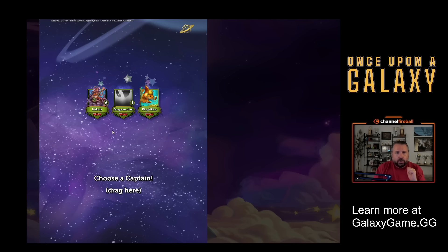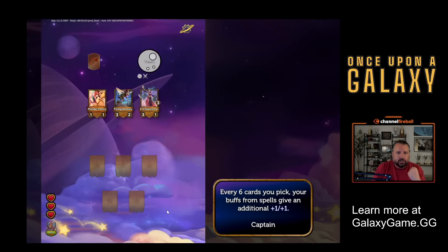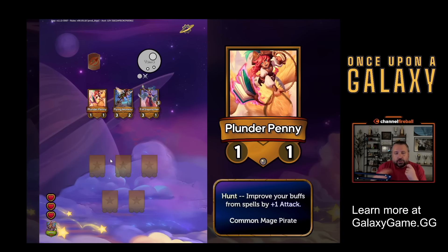It's very simple. You start by picking a captain. Here, you've got Melody - this is the one I'm going to pick. Every six cards you pick, your buffs from spells give an additional plus one, plus one. There are some spells in the game. Each turn you're presented with two shops and there's no currency. You don't buy and sell characters, you just pick from the shop. That simplifies things and makes it faster, but there are ways to get extra shops.